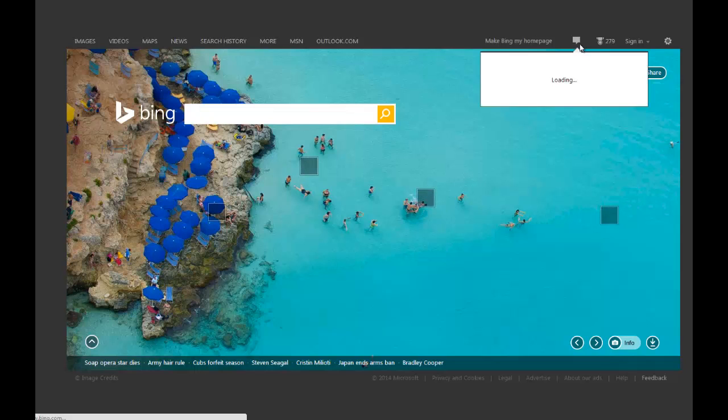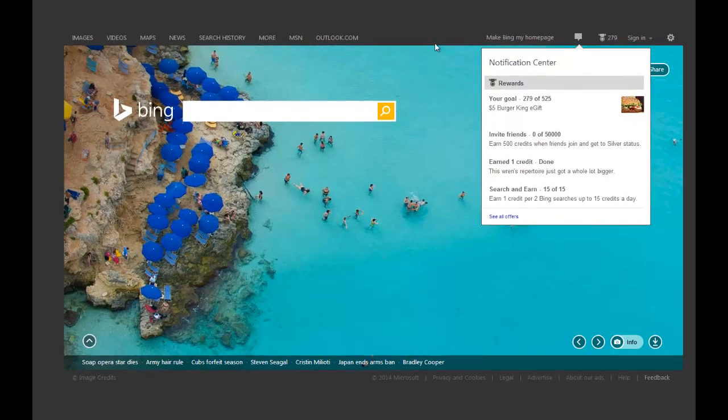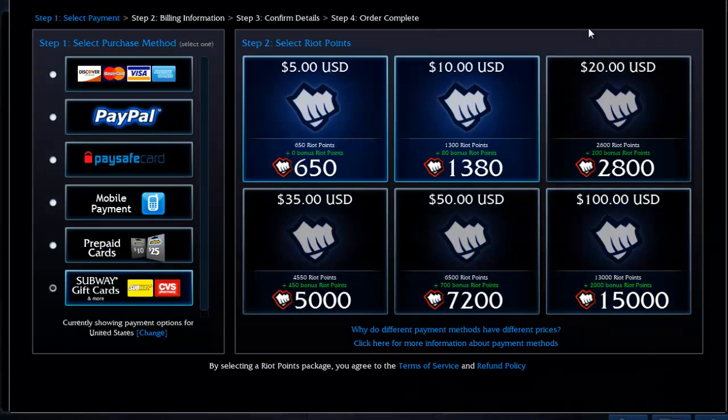As you guys can see, you want to get 525 points so you can get something called the Burger King gift card, which they're going to email to you and you can actually use this on the League of Legends store. All you've got to do is go up to purchase RP, click gift cards, select the $5 option, and use the Burger King payout.